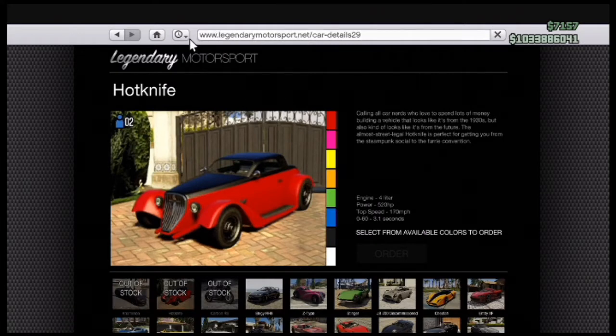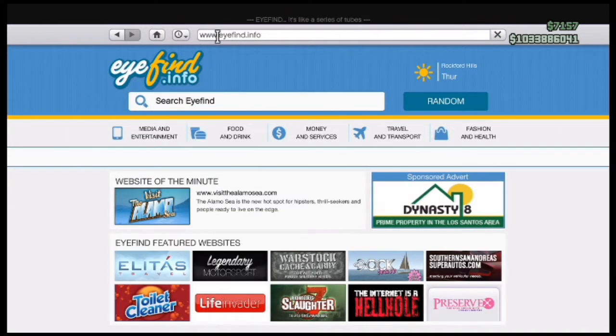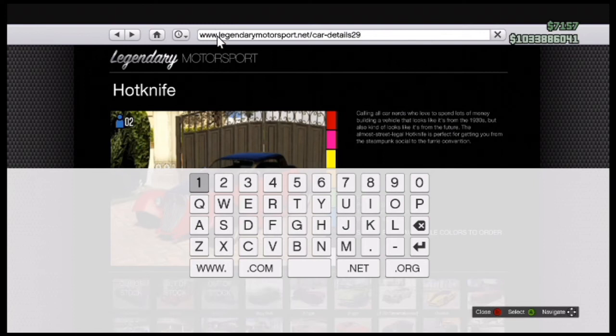Then once again, don't click on anything. Push Home again and then B and A, and this time you'll be back on the Hot Knife page. Get rid of 'car details', keep the slash, and you want to put in 'purchase car' — because every time you purchase a vehicle this flashes up on the screen. So put in 'purchase car', no spaces or anything.